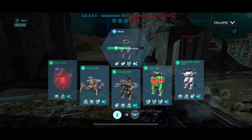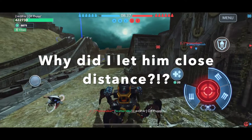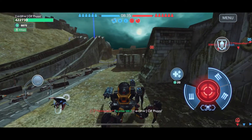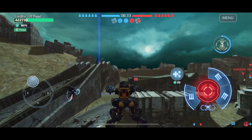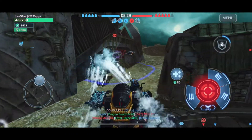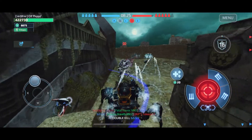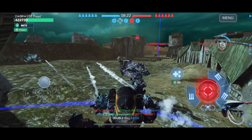Right here I just got attacked by a Shell. Theoretically, if I had stayed back a little farther and played more cautiously, I think that build would have worked a lot better. But once he was able to close the distance, there's not much you can do against a fully maxed and tricked-out Shell. But here's the Invader now — check this out.